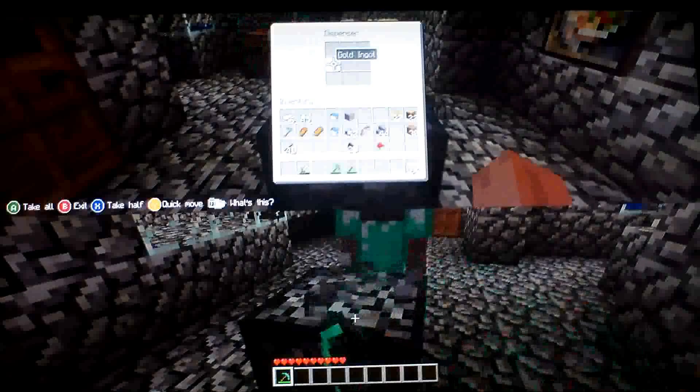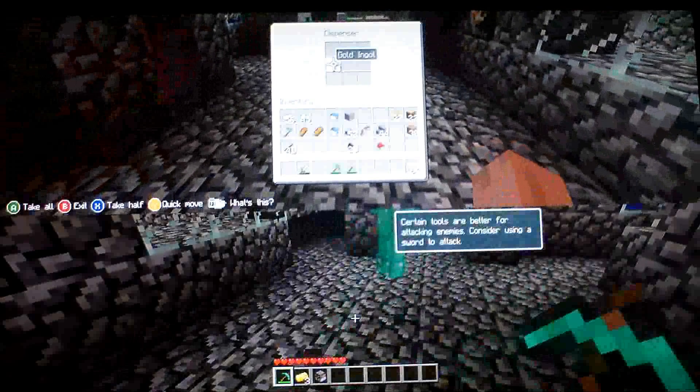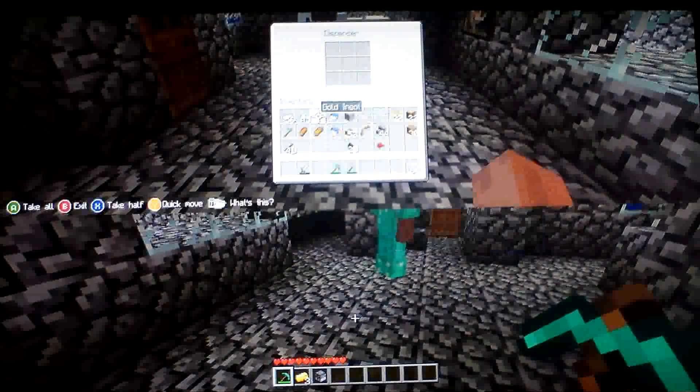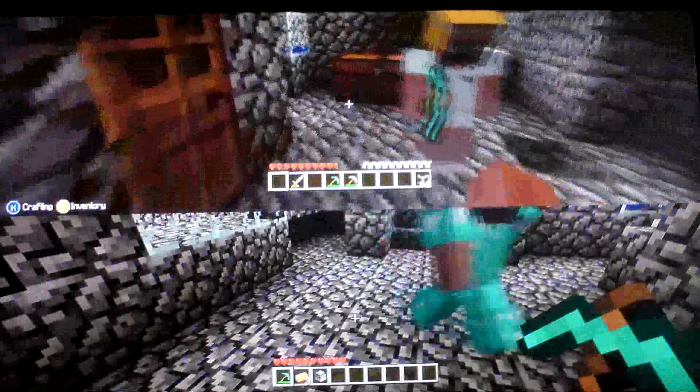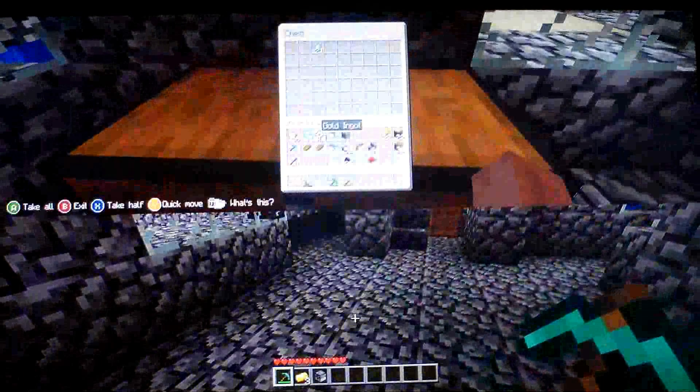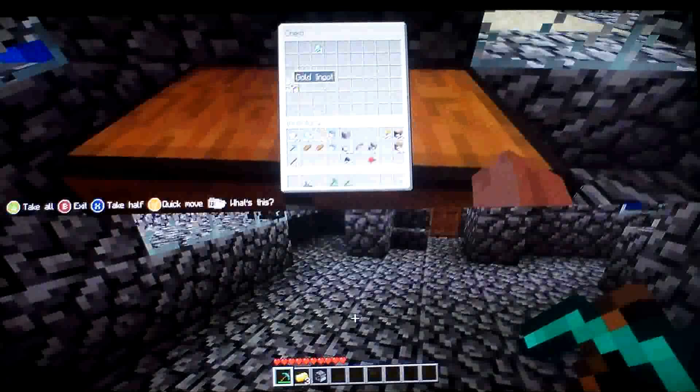Without leaving the screen, I am gonna bring my other friend up — see, he's on the bottom. He is gonna break that dispenser. He just hit me, and see how my gold went to 64. I am gonna put it in my inventory — not in the hotbar, in the inventory. Make sure you have an extra box around.